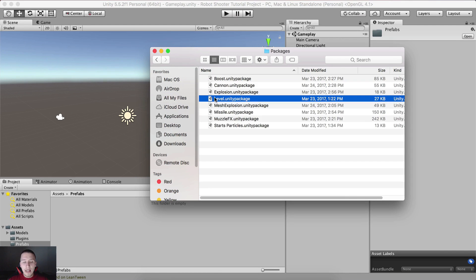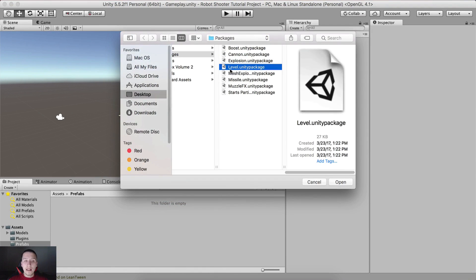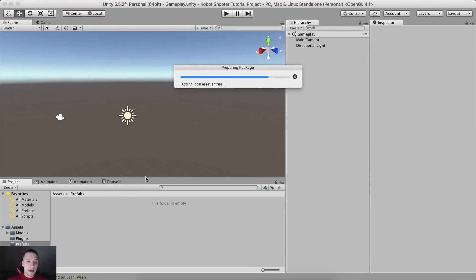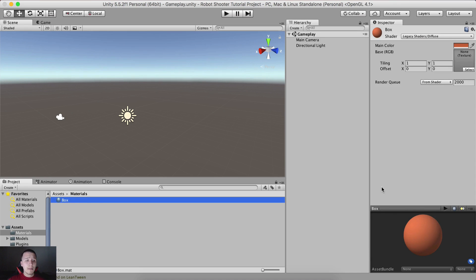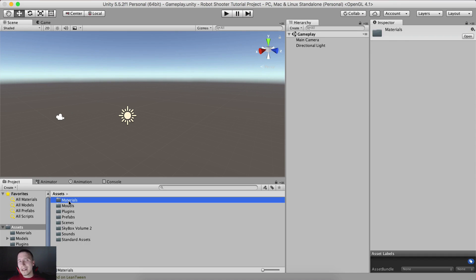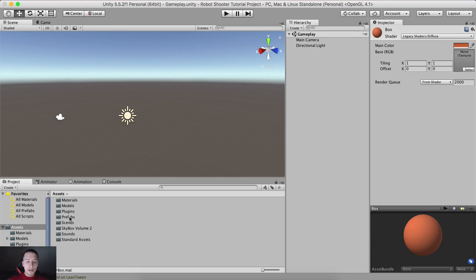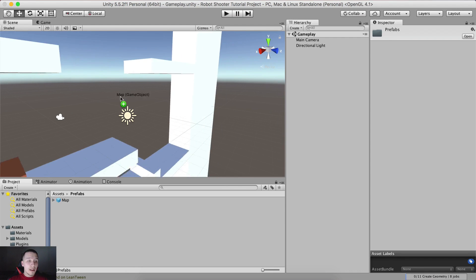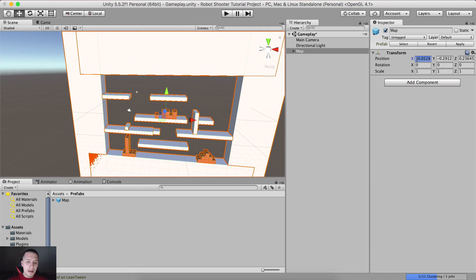We need to import some prefabs such as our level. Go into the packages and you will have the level prefab right here. Right click, import package, custom package — here is the level package. Double click to import it, click import. It has also imported a materials folder with a box material — don't panic when you see a new folder appear, it's because we imported the map. Go into the prefabs, grab the map, and simply put it in the hierarchy. Set the position to zero, zero, zero for x, y, and z.